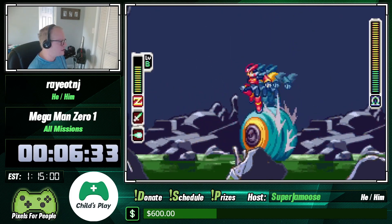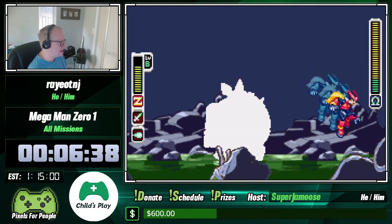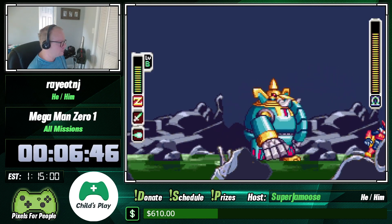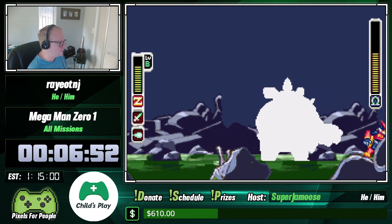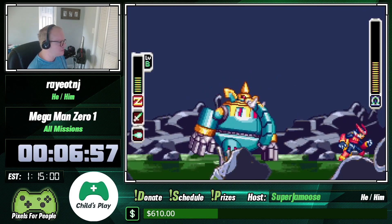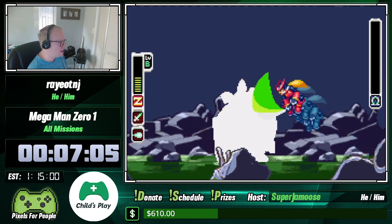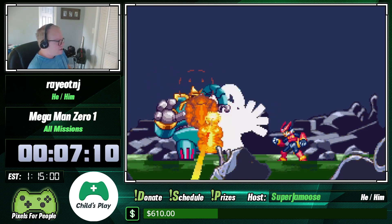He basically has a few attacks: a spin, and he's going to shoot bombs. One attack is where he'll just walk toward you. An easy way to get rid of that is to just shoot him. He's giving us really good RNG — not too many spins — and he's done. Beautiful, excellent. That's what I like to see.